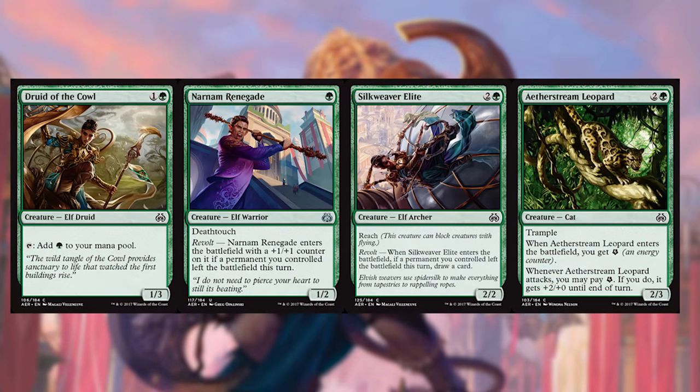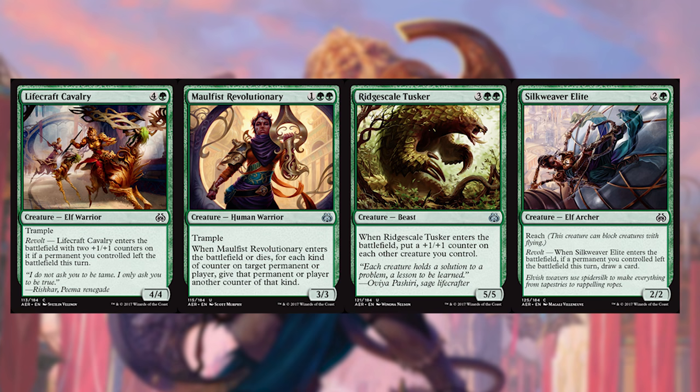For our last color, let's talk about green. I'd like to start off with Druid of the Cowl, Narnum Renegade, Aether Herder, and Aether Stream Leopard. Druid of the Cowl is just a reasonable ramp creature — they don't print one-mana ramp creatures anymore, so this is what we work with. Narnum Renegade is very fair without the Renegade trigger, and the Renegade trigger is just pure gravy. Aether Herder is energy production in servos, very reasonable. Aether Stream Leopard actually beats down very hard, and its activation cost is critically just one, so it's actually quite cheap.